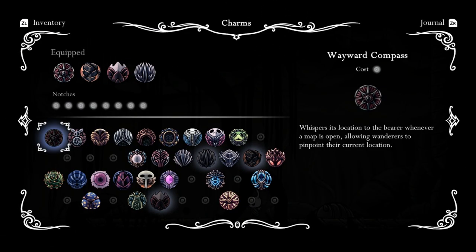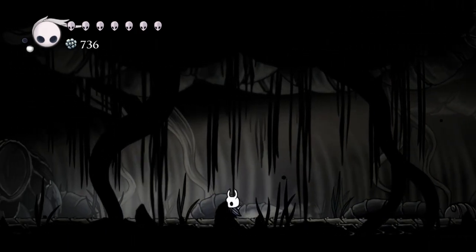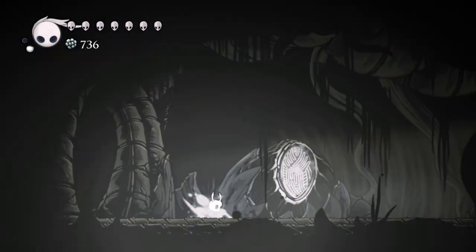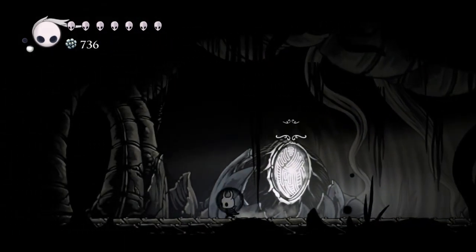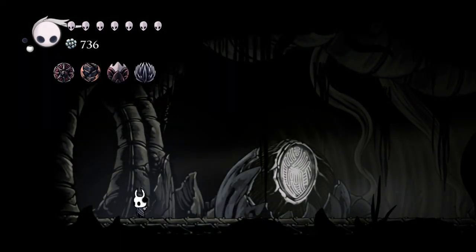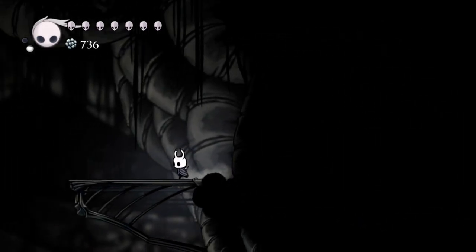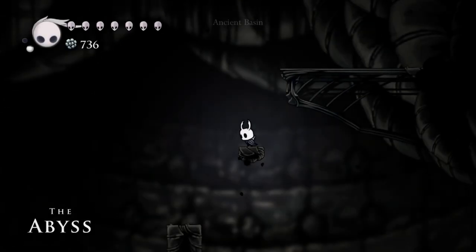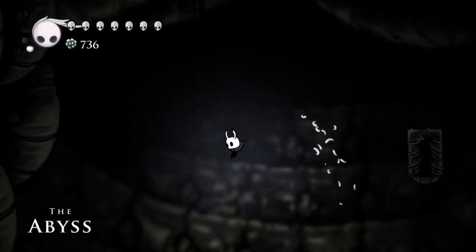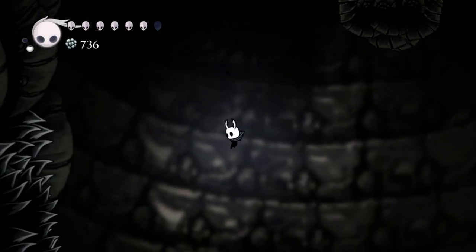I'm going to try something with my charms. I went ahead with a Nail Master set — Quick Slash, Mark of Pride, as well as Nail Master's Glory. These arts charge up and they actually look usable now. They charge up faster. Nail Master's Glory increases the power and decreases the charge time, which is pretty cool. I feel like that's the charge time that should have been there from the beginning — higher damage shouldn't have been given at the start.